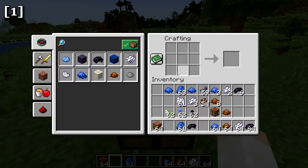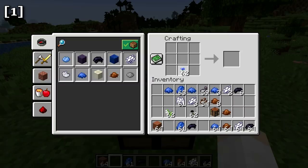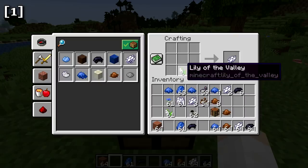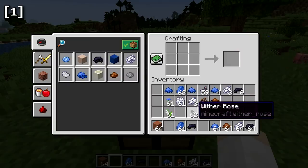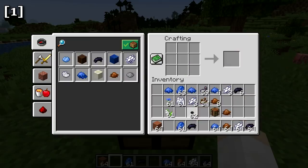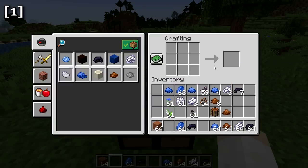There's just an extra crafting step now, but there are also new sources of these dyes. The cornflower, found in plains biomes, can be crafted into blue dye. The lily of the valley, found in forest biomes, crafts into white dye. And the wither rose, dropped from non-undead mobs killed by the wither, gives you black dye.